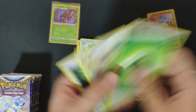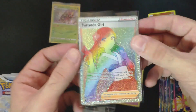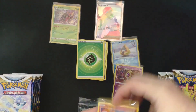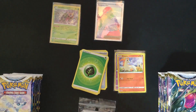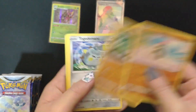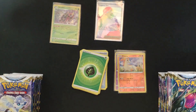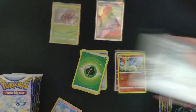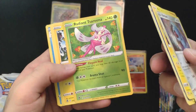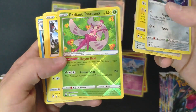Very nice card, awesome! So that's our secret rare — very nice and cute. Nothing in this one, but we have so many packs to go, so that's gonna be okay.